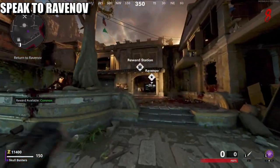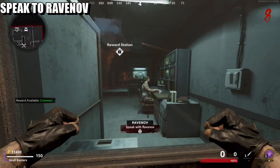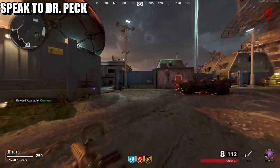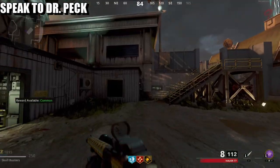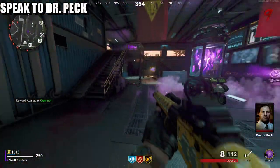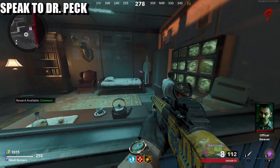Okay, so once you turn on the power and the pack-a-punch opens, what you need to do is come over to Romanoff to start off the serum and the main easter egg. So what you need to do for the next part of the easter egg and the serum vials, come over to Dr. Peck and speak with him.